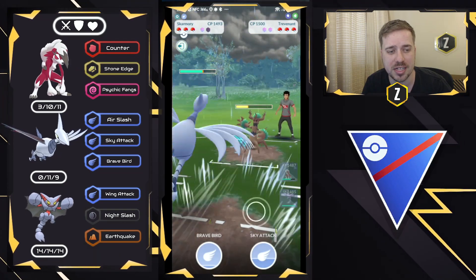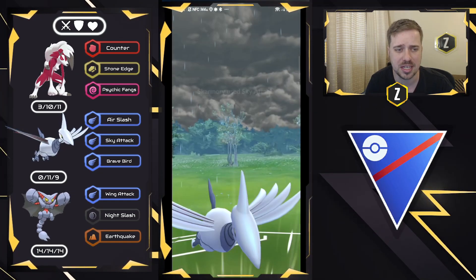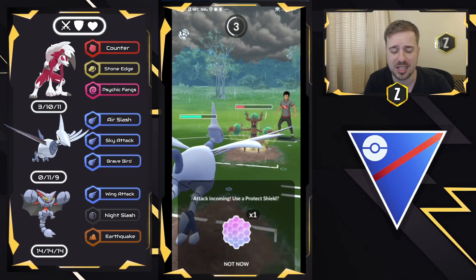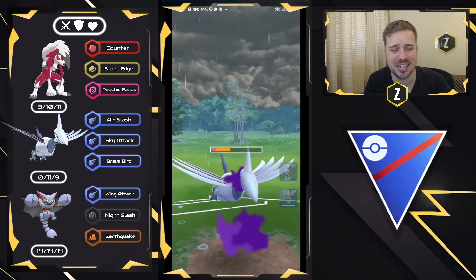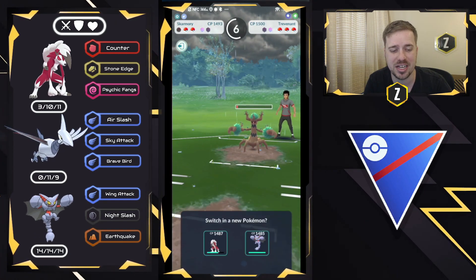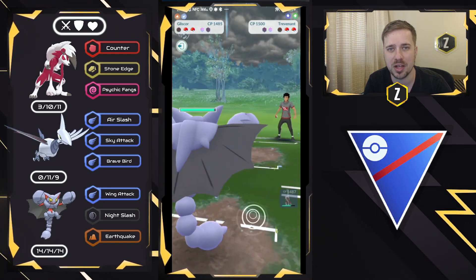We're going to go ahead and go for a Sky Attack now to try to force a shield from the Trevenant, and we'll see what they decide to do. It might be another Shadow Ball — I'm going to no-shield. It was another Shadow Ball, which is so unfortunate. I'm going to try to farm down but I'm not able to, which is very tough. I'm going to have to come in and load up on some energy. I'll come in with Gliscor and get that Wing Attack off.